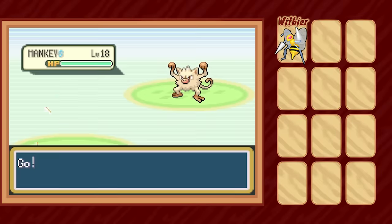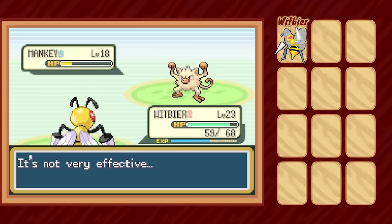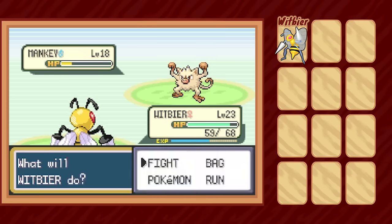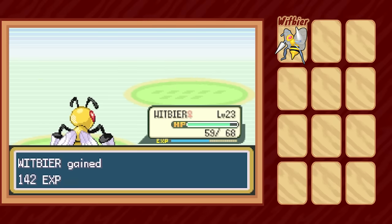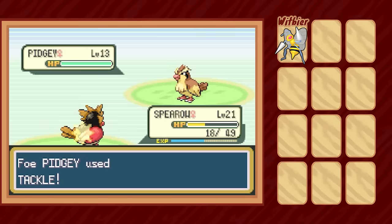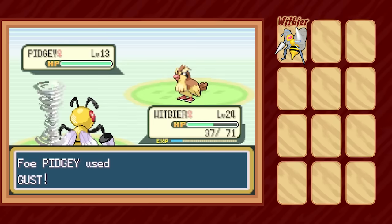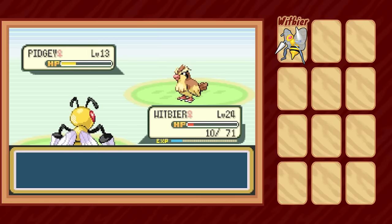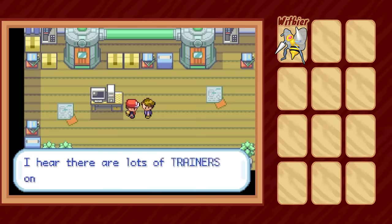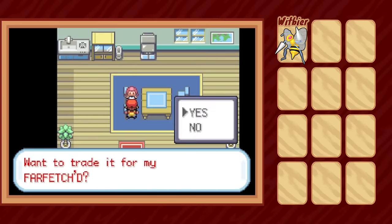If I fought all the trainers I actually had to, she would far and away level past the cap, and I wouldn't be able to continue using our only available Pokémon — that would effectively end the run right there. But we still had Spearow in the box, and while I said I couldn't attack with it, I could definitely lead with it in battle and switch out right away. There's still risk involved with taking free hits by switching in and out, like this crit Gust on Witbeer that almost ended everything. A lot of mandatory fights and switching later, we meet up with Bill, take on a few Rocket Grunts, and fight our way through to Vermillion City.